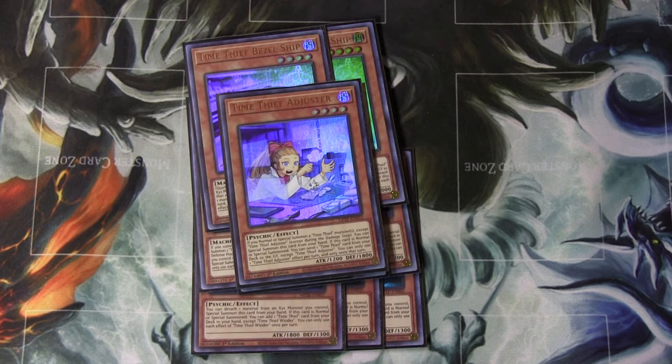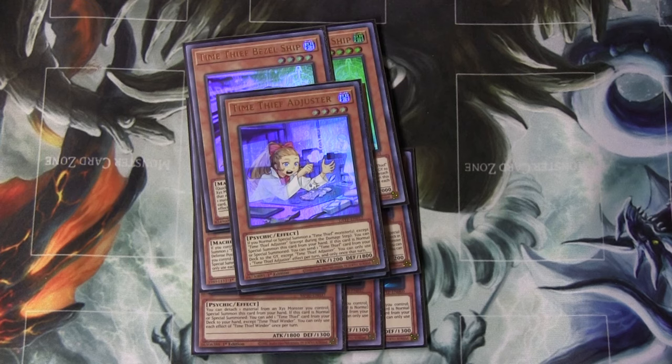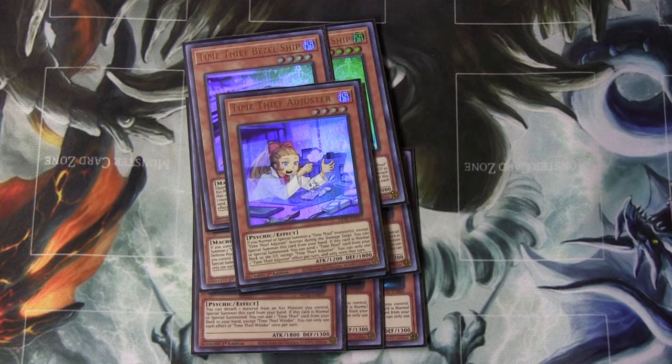And then one Adjuster. If you normally special summon a Time Thief, Adjuster can special itself. And when it's normally special summoned, it'll send a Time Thief from deck to the grave. But for some reason Konami doesn't like Time Thieves — they made each of those effects a hard once per effect. So if you summon it by its own effect, it isn't going to send. If you want to send, you have to normal summon it. Kind of lame, but that's just how it is.